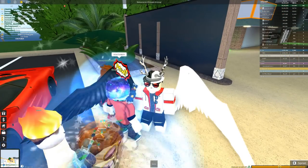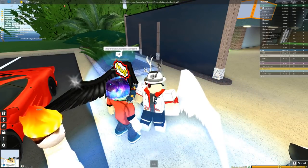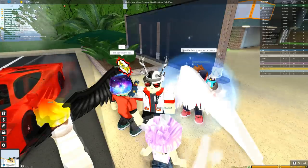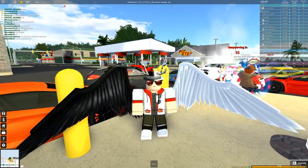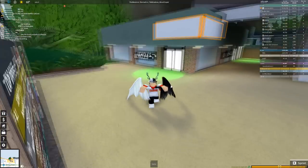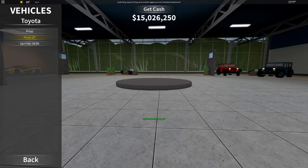We're going to be seeing what it can do — the max speed, how good this car really is. You unlock it with your rank; you don't actually pay for it, it's a free car. The more you drive, the more ranks you get, and along with ranks you can get rims and there's so much stuff. One of them is this Prius GT, so I'm going to go into my vehicle list and spawn it in.